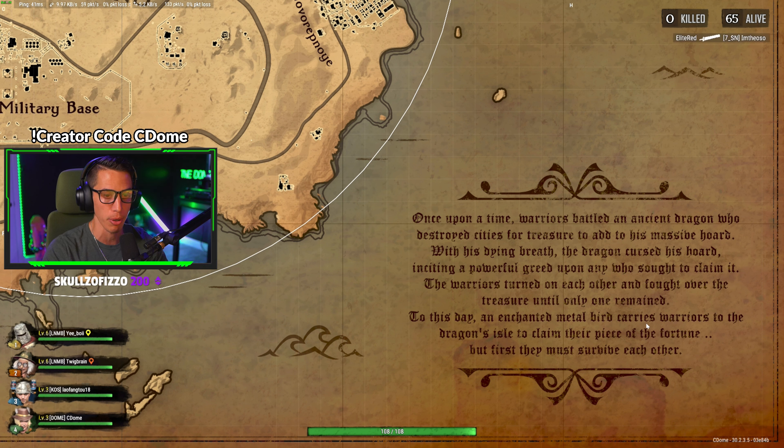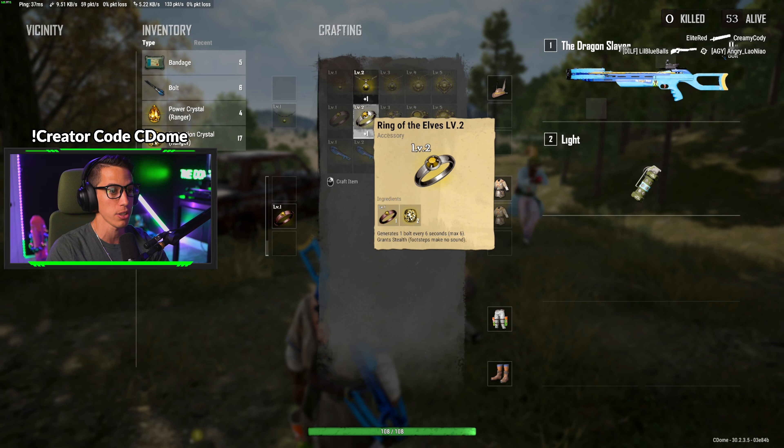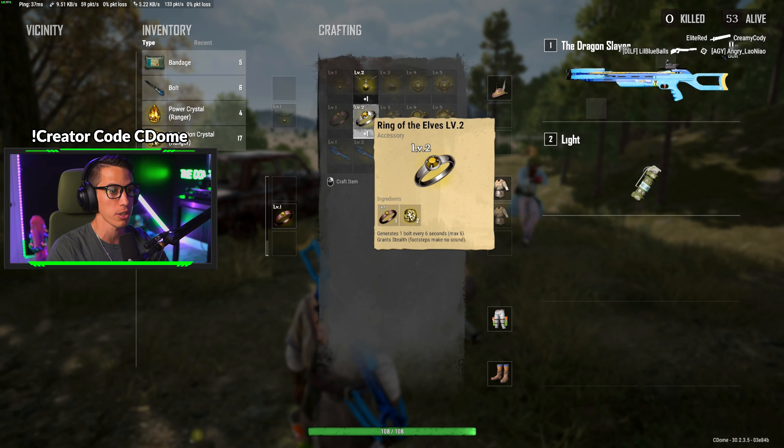I'm going to rank up my crossbow damage — damage, damage, damage. No footstep sounds for me; I'm going full glass cannon. The reload speed is actually really important too, but I want max damage output first so that when I hit a critical headshot it takes someone out easy. Some loot was left behind for me, which is nice. We might legitimately have a bridge camp game here — the first ever Fantasy Royale bridge camp.